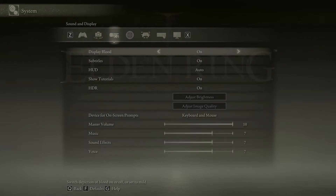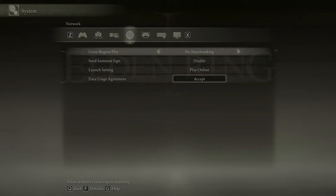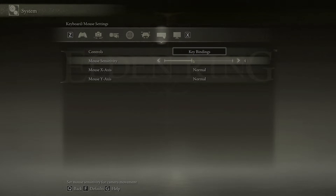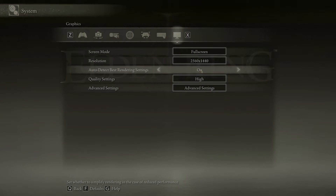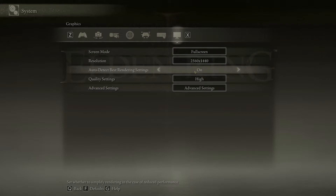For sound, I don't think I changed anything — you can change volume and things like that if you want. Mouse sensitivity I like at four, maybe five; I've been playing with those two and that's about right for me, but you can adjust it to your liking. Then set your resolution to whatever your computer can handle. I just left mine on the automatic recommended settings and it's been working fine.